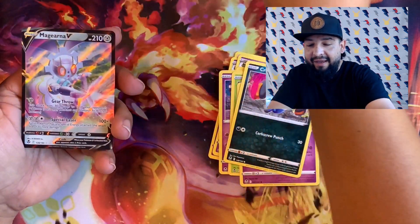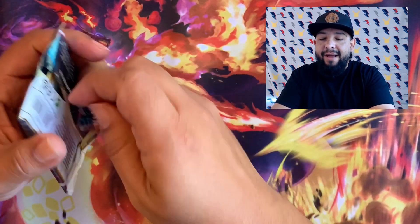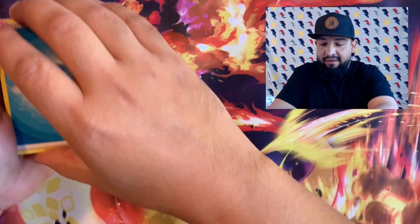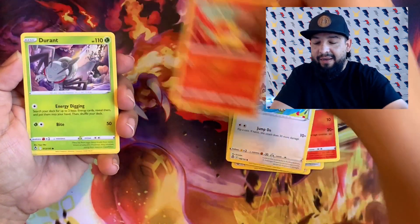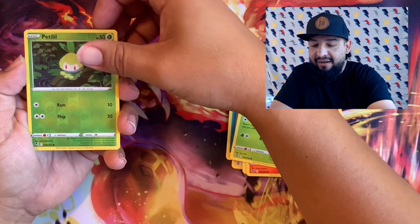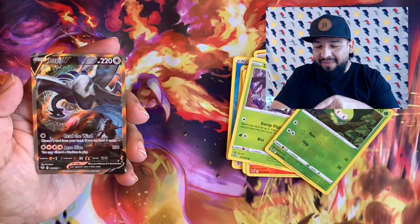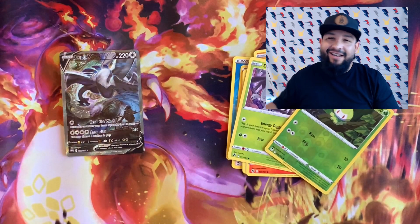Oh, we got something else — it's gonna be a V, and a Magearna right there. Let's go! You can see so far every single pack has a hit in it. If you're wondering how we did this — if you haven't watched people like Pokerev or Hilltop TCG do these god boxes — I'll show you in a little bit, that way you know the trick. We need some spice. Oh, we got something really good on this one — come on, come on — alternate art! Let's go! Oh yes! We got it! The Lugia alternate art! That's sick! On the first box!